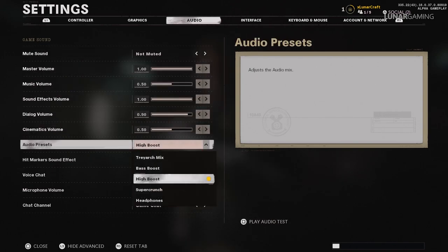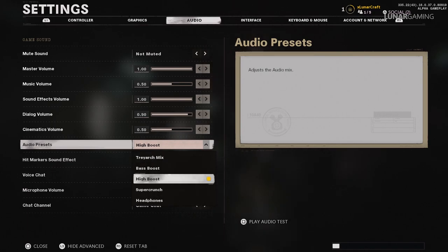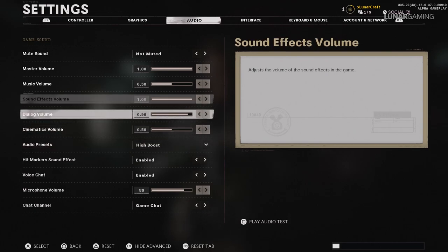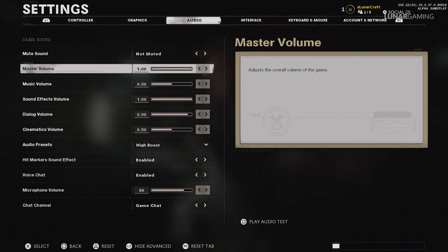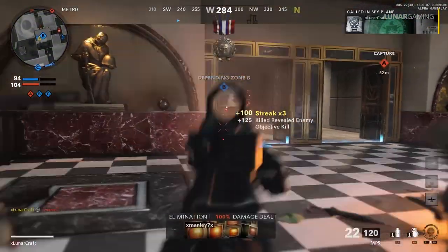Next, you can play around with your audio settings and look at your audio presets. By default this is set to theatre archers mix, but that's usually the worst setting to choose in Call of Duty games. Personally I have it set to high boost, but you can try out all the settings on your own audio devices by pressing the preview button — the thing you'll want to prioritize most is hearing enemy footsteps. You can adjust other settings too, but it's not really worth doing too much until the main game releases.